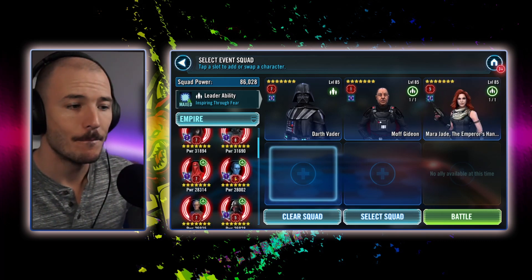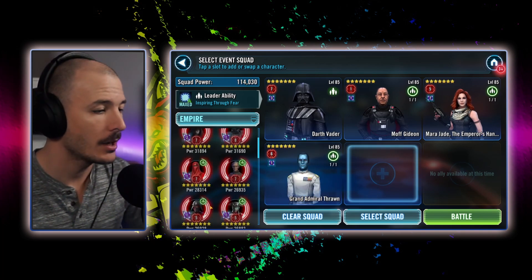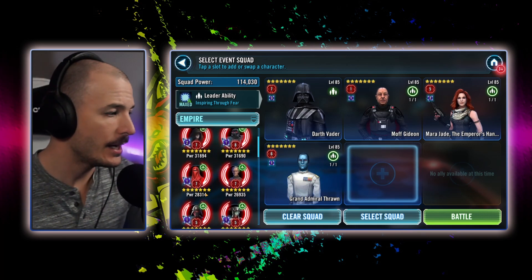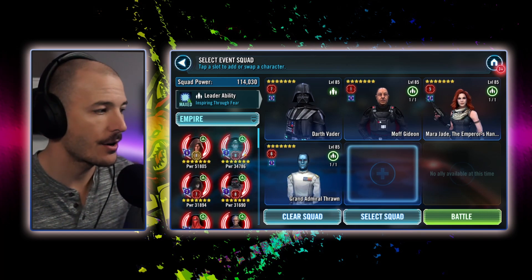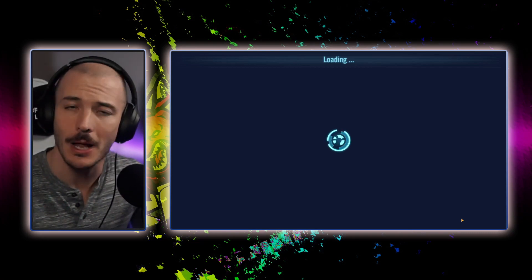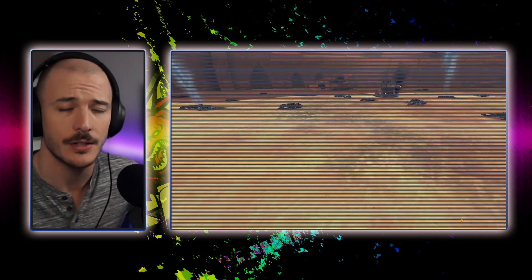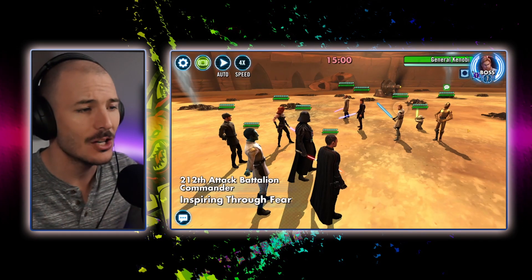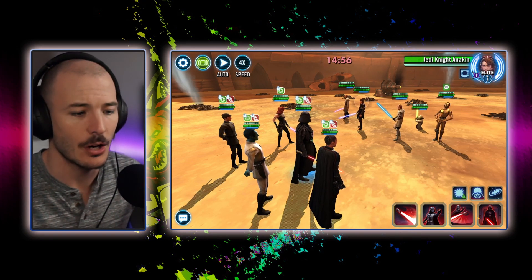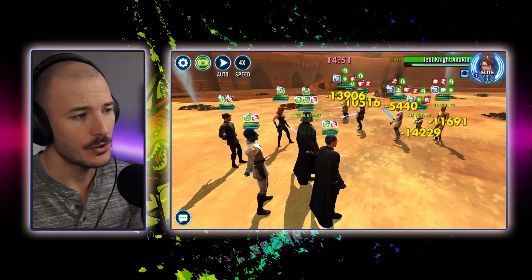Pair that with our boy Moff Gideon over here. He has got his Control the Situation special ability, which will strip all the TM away from all enemies — that's very, very useful as well. What else could we run? Mara Jade has a mass Stagger — Stagger is a good way of getting rid of TM. We've got Grand Admiral Thrawn to pass turns to those that we need it. And we could throw in our boy Piet because he's got an AoE Daze which also strips all buffs from Light Side enemies.